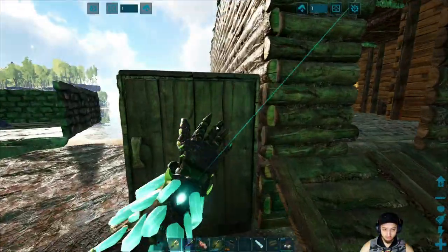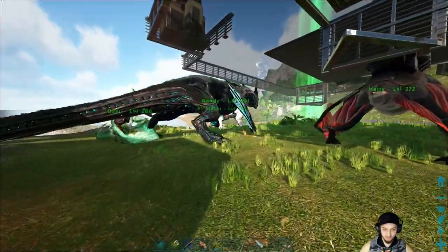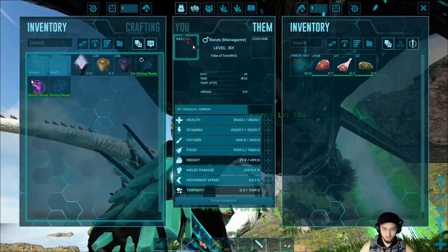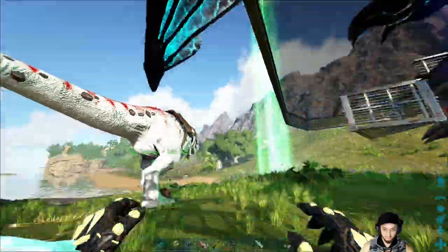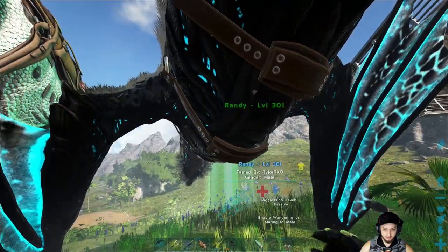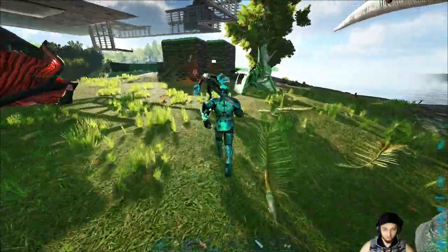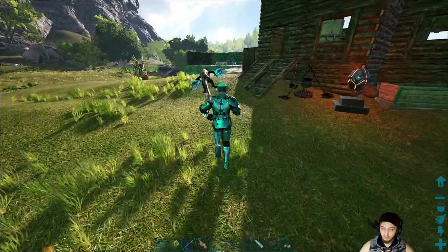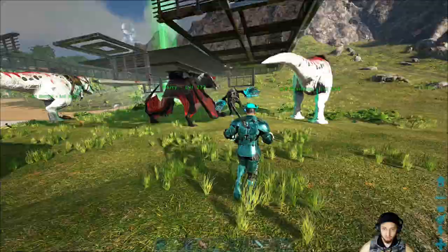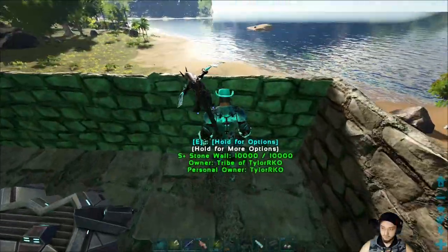We also farmed the metal for the forge and got those silica pearls. We were able to kill a couple jellyfish so we got some toxins — I put it over here in the bin. I was gonna make some stuff with it but didn't think it was really worth it. I want to make sure he is on passive because he likes to pull you around sometimes when he's on your shoulder.